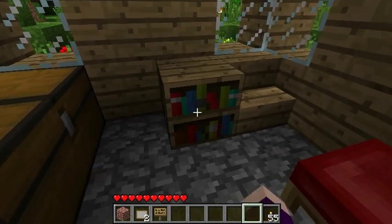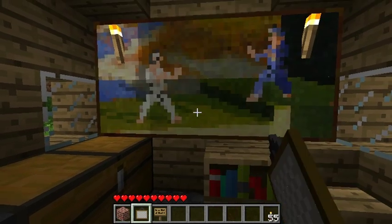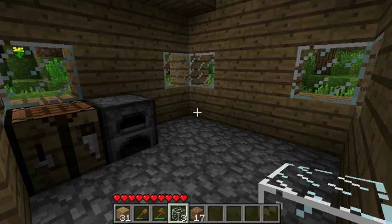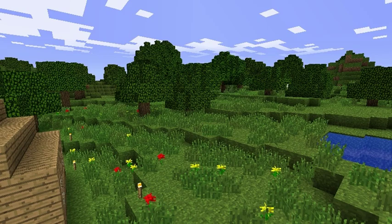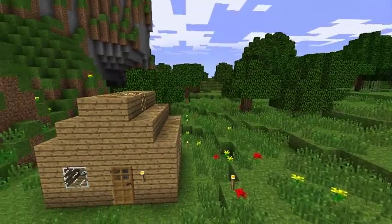You can add a bookshelf, paintings — really you can have whatever you want. We are now finished! You are going to want to add some basic furnishings and light sources. We don't want a creeper blowing up your house after all that work. And this, my friends, is our final product.